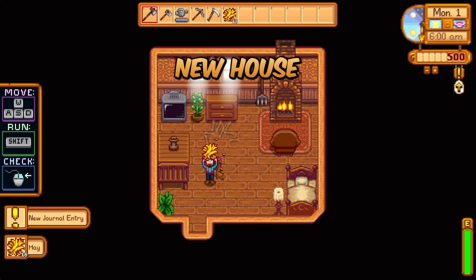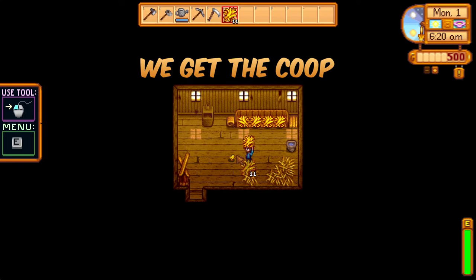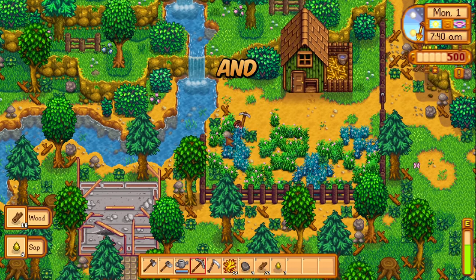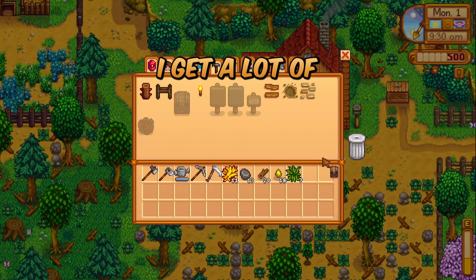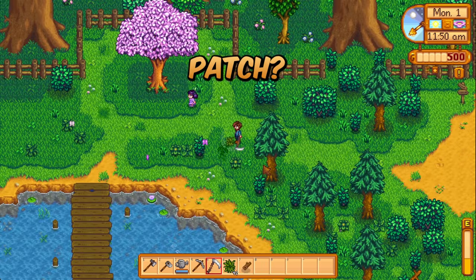I'm already loving the look of the new house, and we get hay. That makes perfect sense — we get the coop to start. Say hello to the little chicks. Let's clean their area up for them, and that waterfall looks amazing. I've noticed I get a lot of fiber but not a lot of mixed seeds. Is that a new change in this patch?